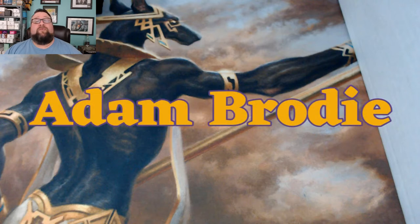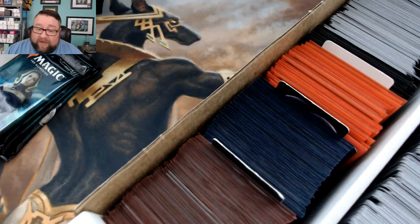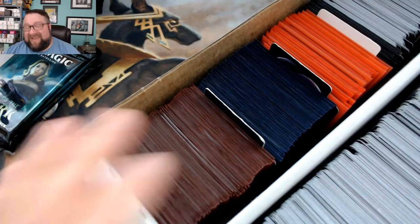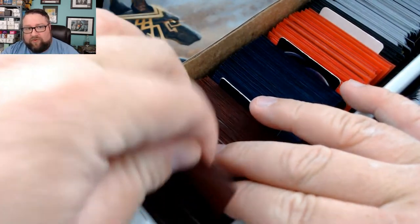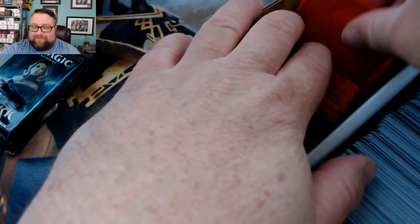First person up today is Adam. We're gonna grab him four packs of standard. Adam is in our Directors Board tier - $20 gets you four packs. Out of our build-a-pack box, you get two rares - that's right, you get two rares - plus a common or uncommon worth at least a buck. If the price has changed since we put it in, we'll replace it. You also get a random foil.